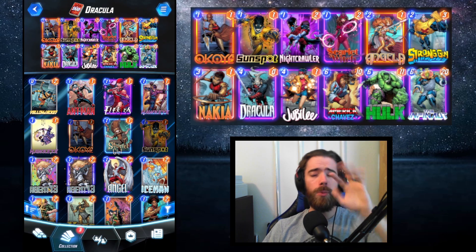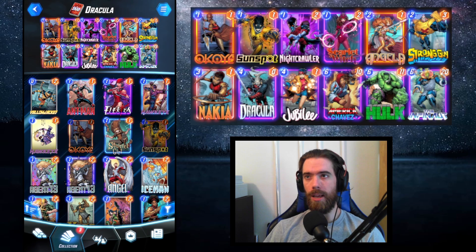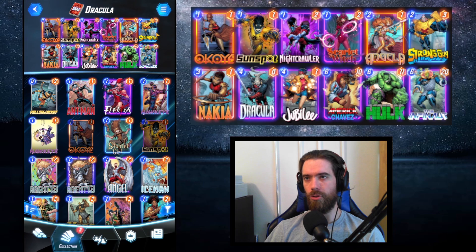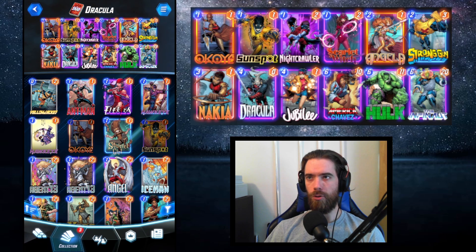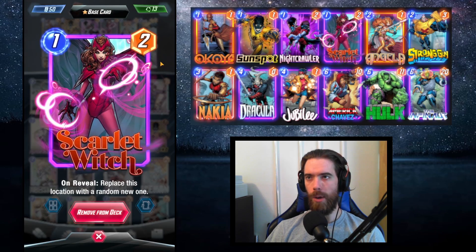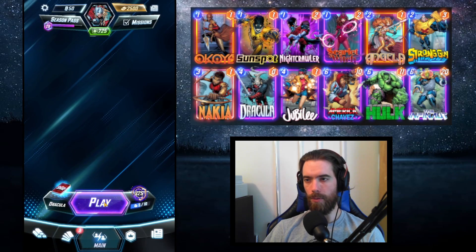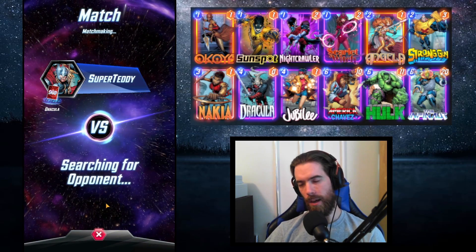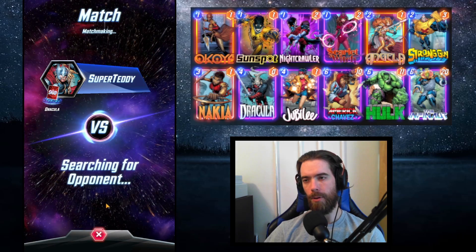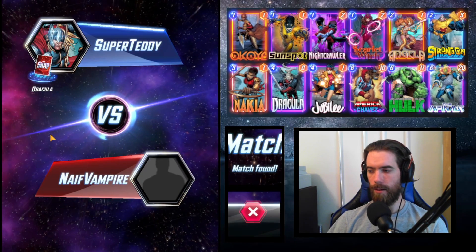Sunspot helps round out our energy curve. With our hand management, we end up with some awkward turns that can feed extra energy into Sunspot. Then we have Nightcrawler, Scarlet Witch, Angela, and Strong Guy. Strong Guy has synergies with Dracula. Angela is incredibly efficient overall, as is Nightcrawler. Scarlet Witch lets us manipulate locations to our advantage — useful for escaping bad locations.